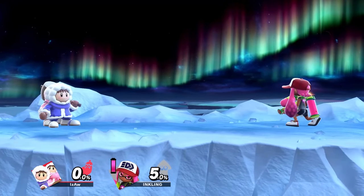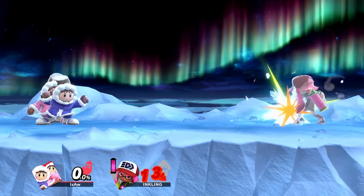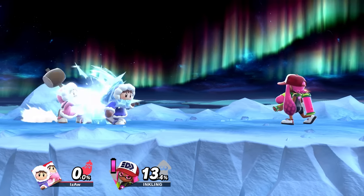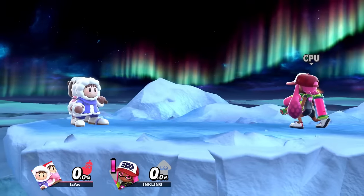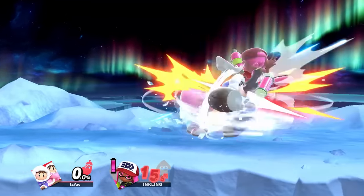Another way of desyncing in the neutral is to simply press and hold the neutral special, then buffer a grab. Once the grab animation is almost done, release the grab button while still holding the special button. At this point, you can hold the control stick in any direction and Nana will do a special move while Popo can do anything. This allows you to start mashing side B, for example, to get separately timed specials.